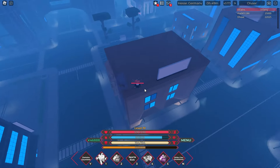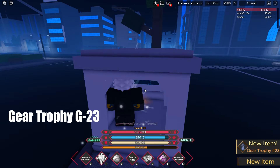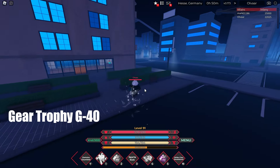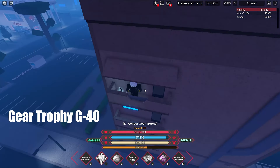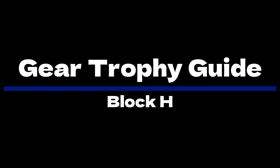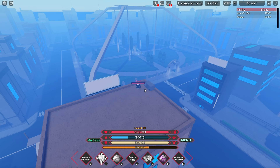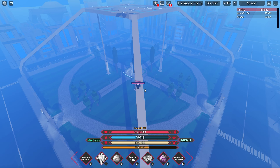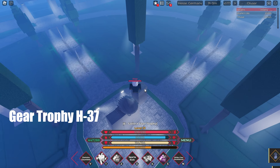Block G is just a small building and parking lot that's near the hospital. There's one trophy in this place and also one on the balcony of this building. Block H is the park in the middle of the map. There's one on the top and another one here that's pretty hard to miss.